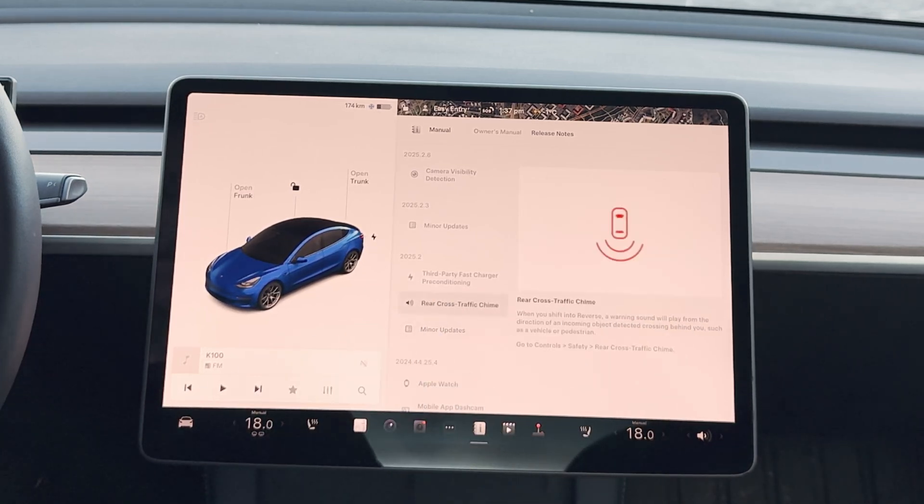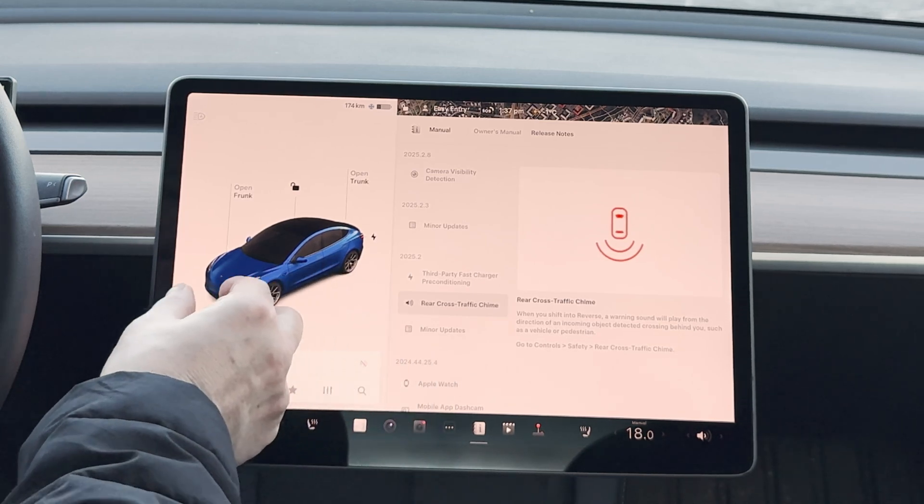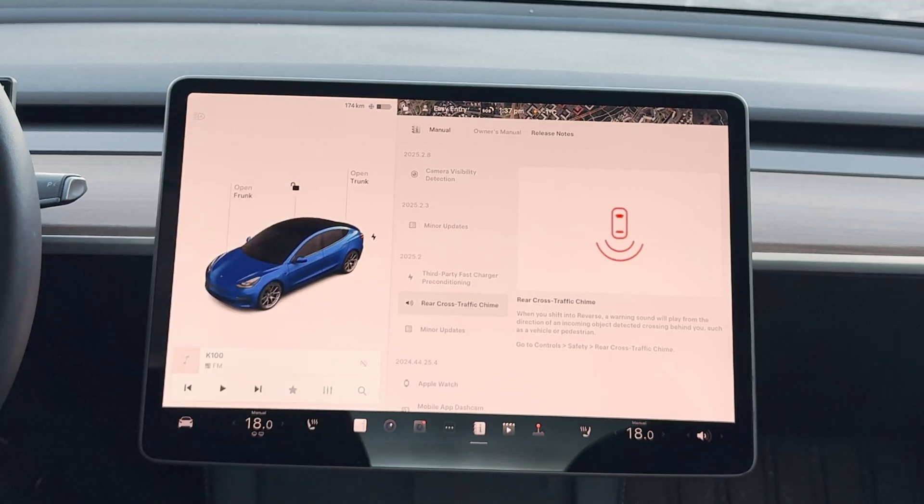The next update is Rear Cross Traffic Chime. It says when you shift into reverse, a warning sound will play from the direction of an incoming object detected crossing behind you, such as a vehicle or a pedestrian. In a previous update we already got the warning red line when the car detected a car or person walking behind it while reversing, and now in addition to that we also get a chime — which I think is really good.